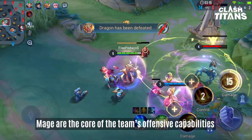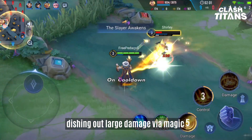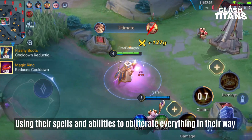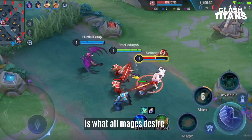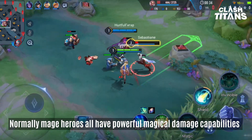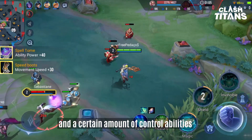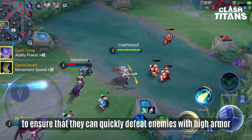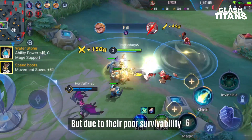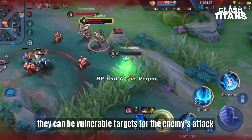Mages are the core of the team's offensive capabilities, dishing out large damage via magic. Using their spells and abilities to obliterate everything in their way is what all mages desire. Mage heroes all have powerful magic damage capabilities and a certain amount of control abilities, to ensure they can quickly defeat enemies with very high armor. However, due to their poor survivability, they can be vulnerable targets for the enemy's attack.